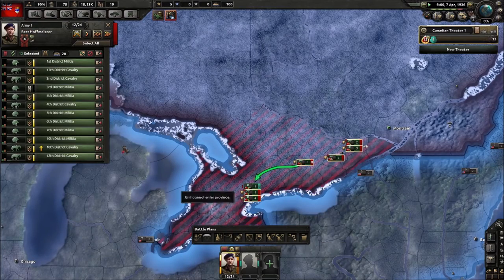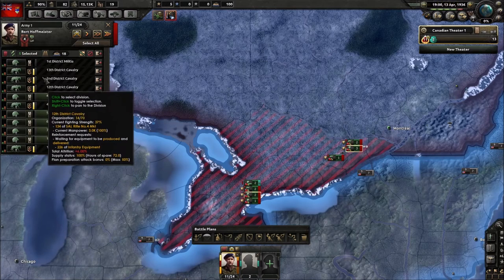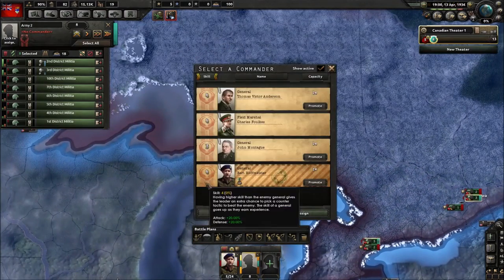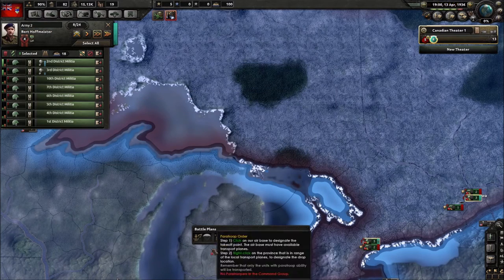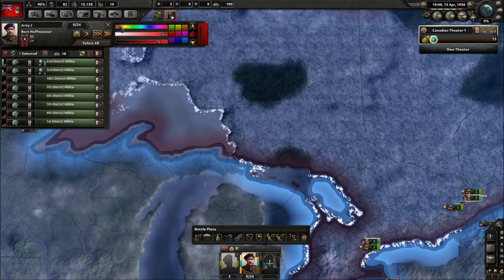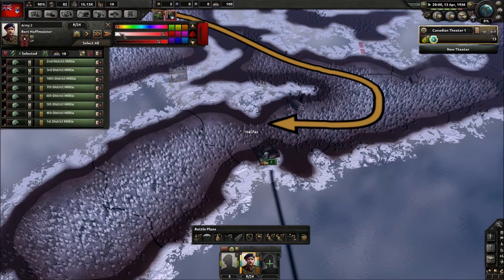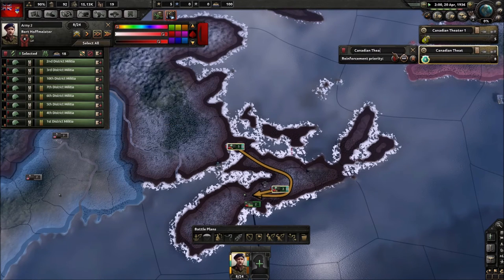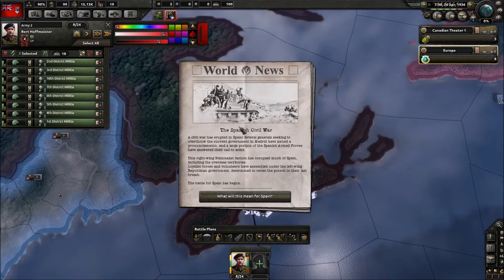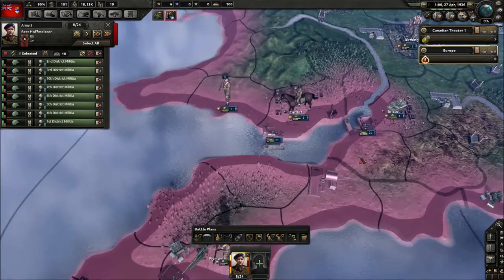Let's put some units in their own division and start moving. The infantry are all good to go. We'll assign Brent as commander and color them yellow and red. I want all of them to move to Halifax because we're going to send them to Europe — we know there's going to be a war there. National Spain just declared war on Republican Spain, so the Spanish Civil War is going on.